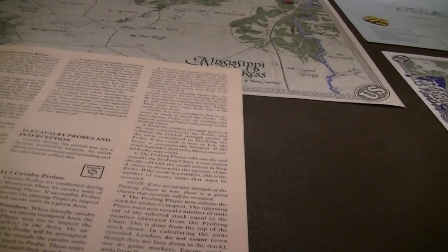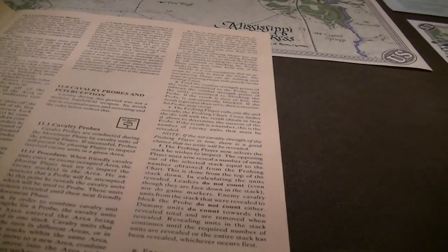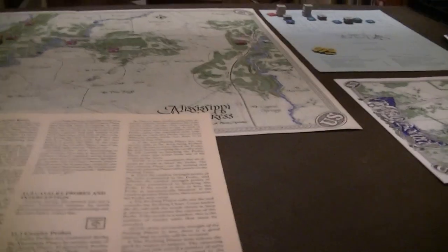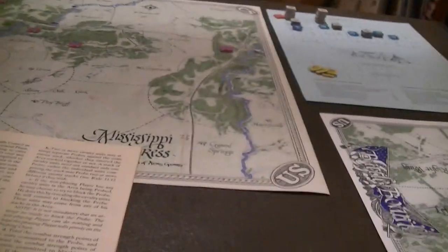Cavalry probes: conducted in the movement phase by the phasing player's cavalry. If successful, they let you look at some inverted units in an area. When you enter an enemy-occupied area you announce a probe and reveal the cavalry units used — these remain revealed until your next movement phase. In order to combine cavalry strength for a probe, units must enter the area being probed as one stack; if in different areas they must first move together, then proceed to the area being probed.